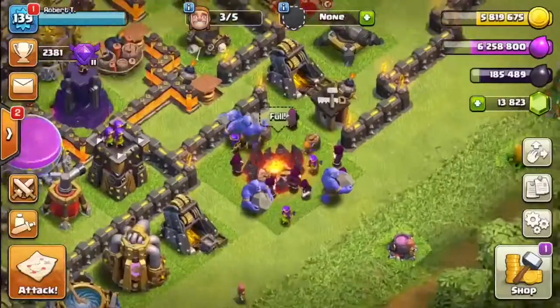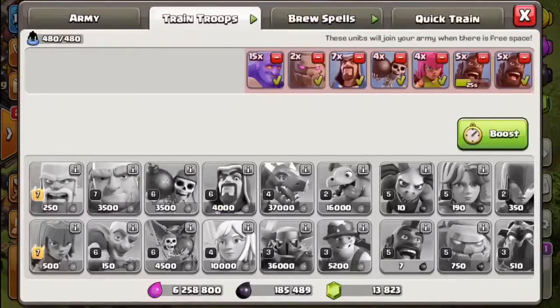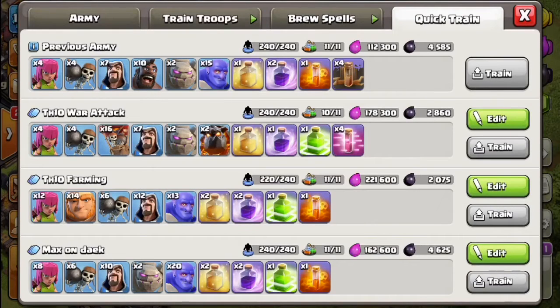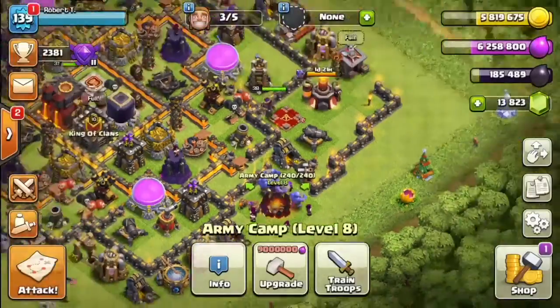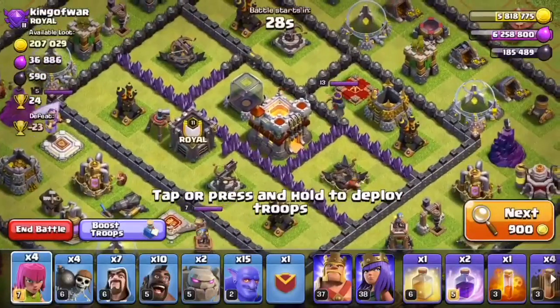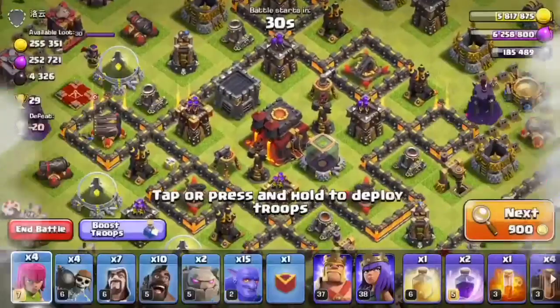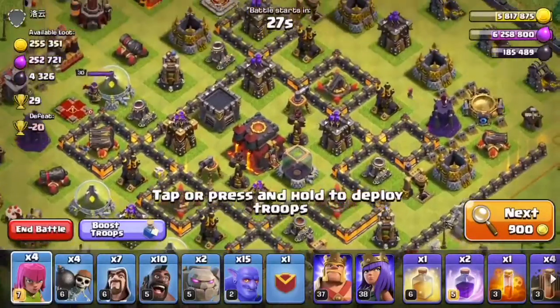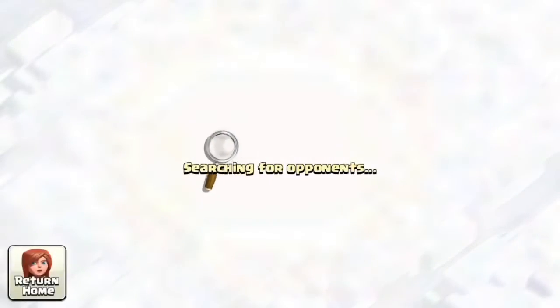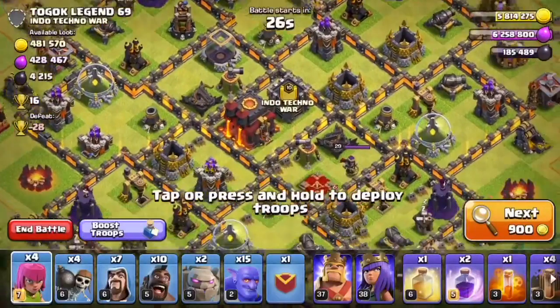Since we're all done with that, I was maxed on dark elixir so I cooked up a really expensive army — it was about 6,065 dark elixir, which is a lot. Let's go find an attack and get a lot of loot in general. I do want more loot, so let's go find a base and attack.